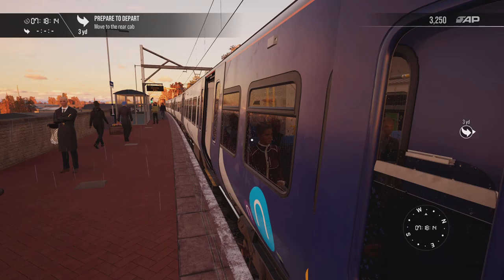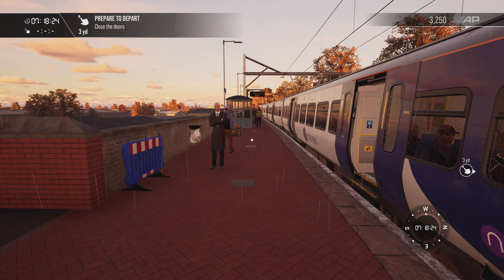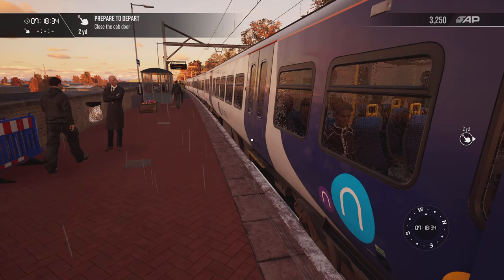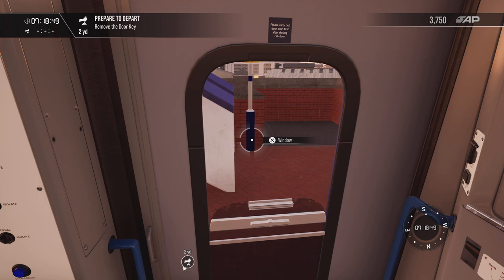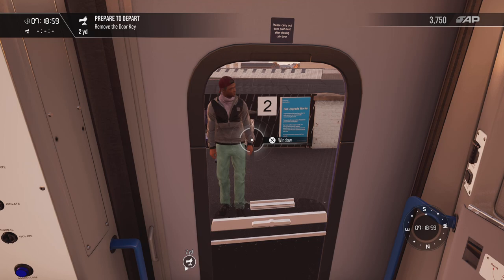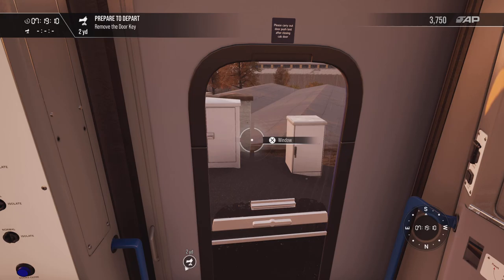Now we can close our doors. Step off, make sure they're all closed properly — see all your doors. Once they're all clear, make sure no one's running for the train and that it's still safe to leave. Two bells to the driver, and you stand here again — just wait for the platform to pass. That is how you dispatch your train. You do not move away from this door until you've left the actual whole platform. Now we can collect our T key.